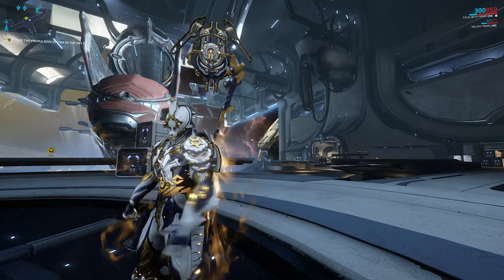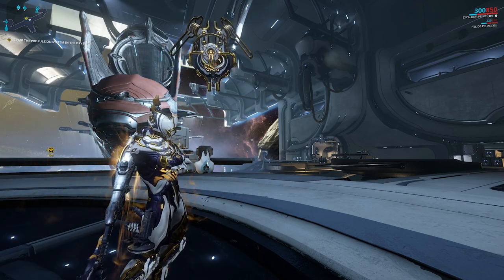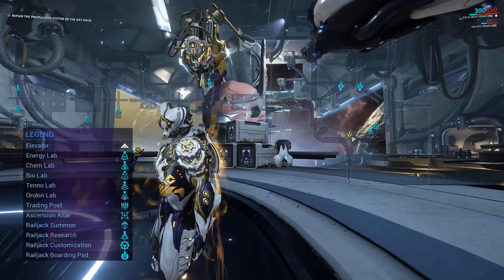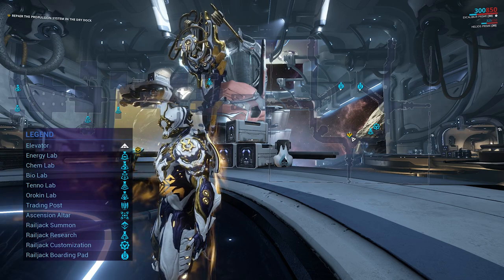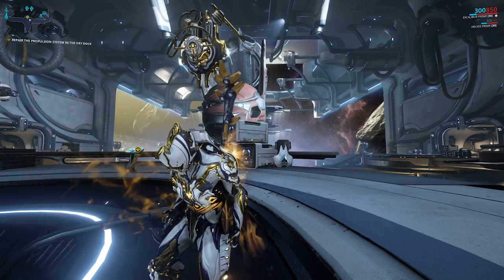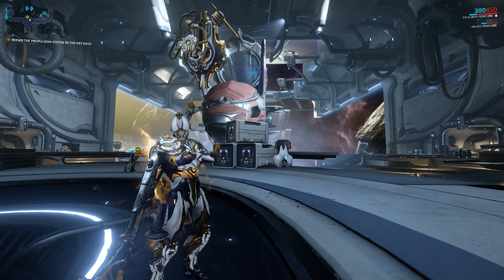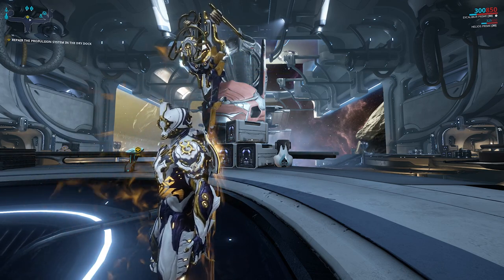To build it, the first thing you need to do is actually build your dry dock. Your dry dock is huge, as you can see, so you want to build it somewhere with available space. Those things are massive, so just think about that carefully before you start building it. Also, the dry dock will be a natural fast travel point, so actually getting to it isn't a major issue. You just spawn into the dojo and fast travel to it.